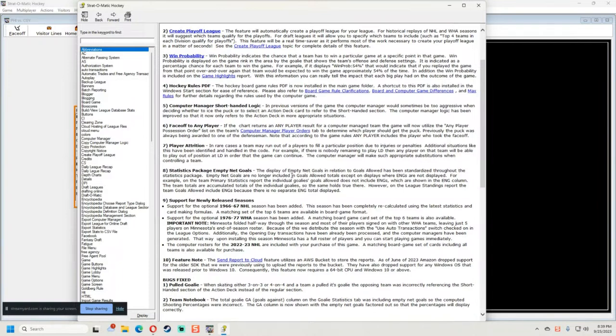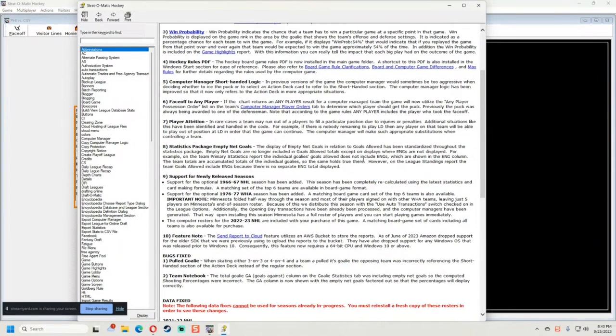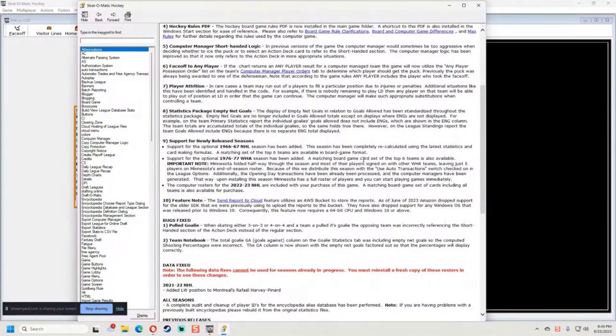Number seven — player attrition: in rare cases a team may run out of players to fill a particular position due to injuries or penalties. These additional substitutions have been identified and handled in the code. If there's nobody remaining to play left wing, any player on that team will play that position out of their slot, and it will take appropriate substitutions.